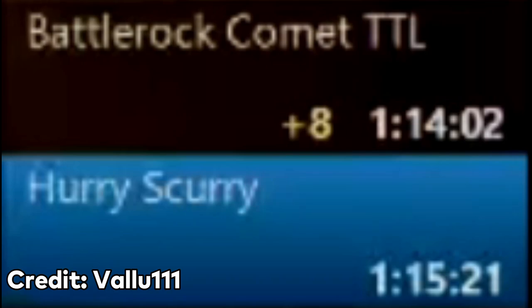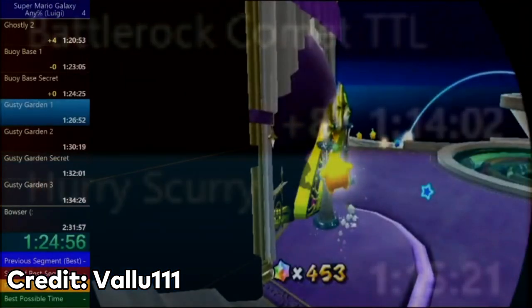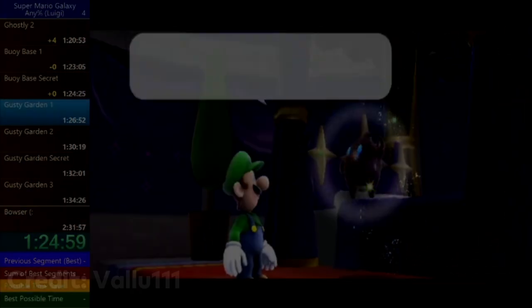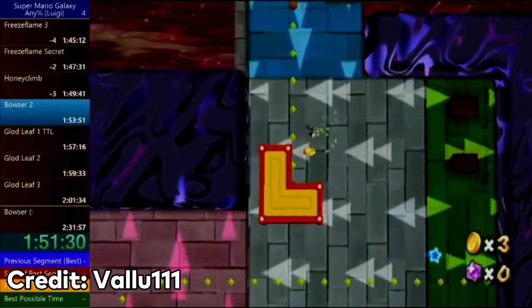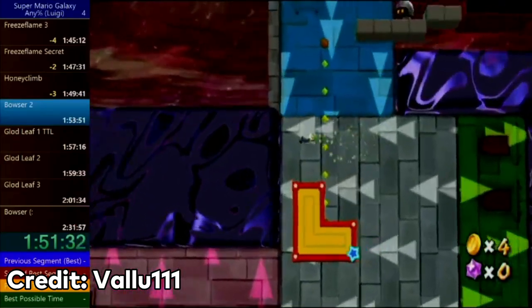Valu shaved off 43 seconds by simply playing very, very well. Going into the bedroom, however, the run becomes a slugfest between Valu and his chances to get the world record. But by the time he enters Freeze Flame Secret, Valu is ahead of his PB by 4 seconds. But Valu failed to gravity skip in Bowser's Dark Matter Plant, so once again he fell behind by 23 seconds.